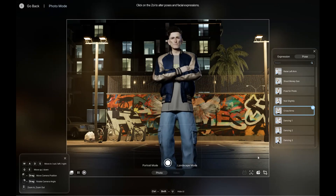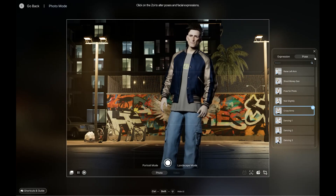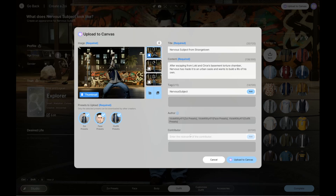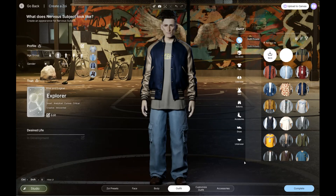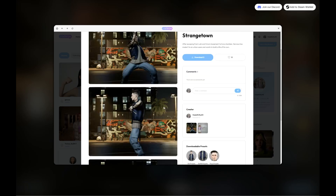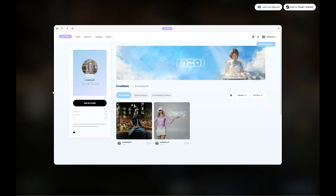Once you're done with the photo mode, we can leave that, and now we can upload to canvas. First thing — title: "Nervous Subject from Strangetown." I can add various photos in — three is good. Let's upload that to canvas. Here it shows my creation and also my account, VioletKitty411. And this is my Zoe self that I created.